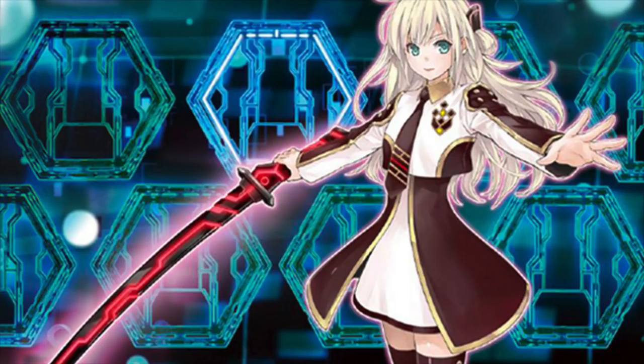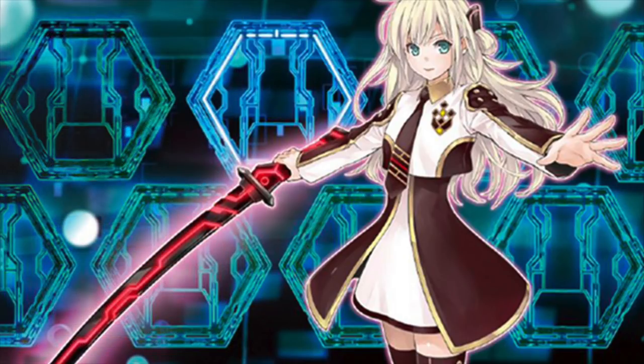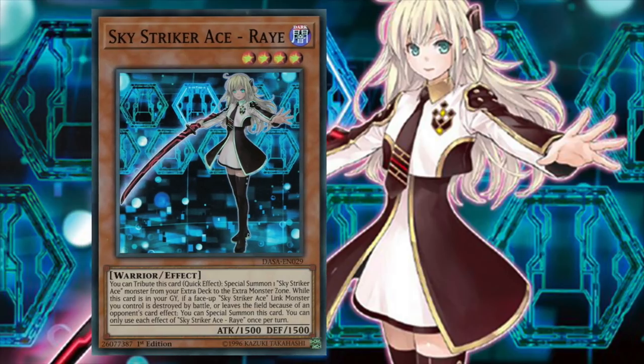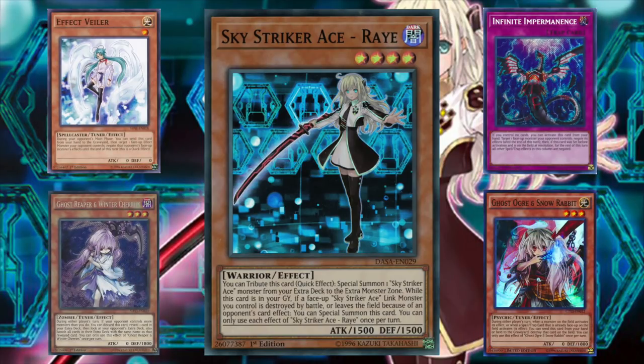Let's begin with the one and only monster in the main monster lineup, Skystriker Ace Ray. Ray comes equipped with two very powerful abilities. Her first ability allows us, once per turn, to tribute her for cost during either player's turn to special summon a Skystriker Ace monster to our extra monster zone. Additionally, while Ray is in our graveyard, once per turn, if a Skystriker Ace Link monster is destroyed by battle or leaves the field because of an opponent's card effect, we can special summon Ray from the graveyard. What makes Ray such a formidable threat is that because of these two effects, Ray is excellent at playing around most hand traps in the competitive format.